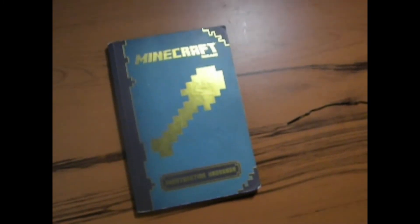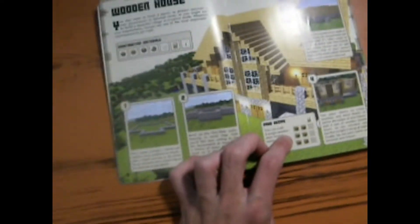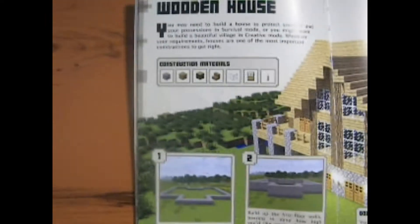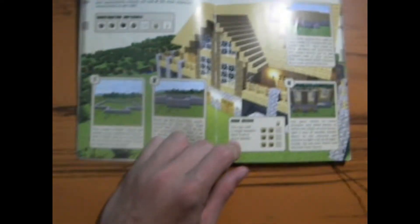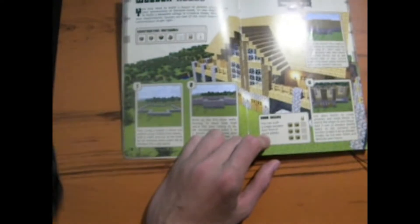So basically, if you're seeing this little book thing here, we're basically going to be making this in today's episode. Although, since it's been a solid couple years since this has been released, I decided to give it a little update and use some of the newer blocks — some of the 1.16 blocks, throwing in a little spruce instead of the oak.